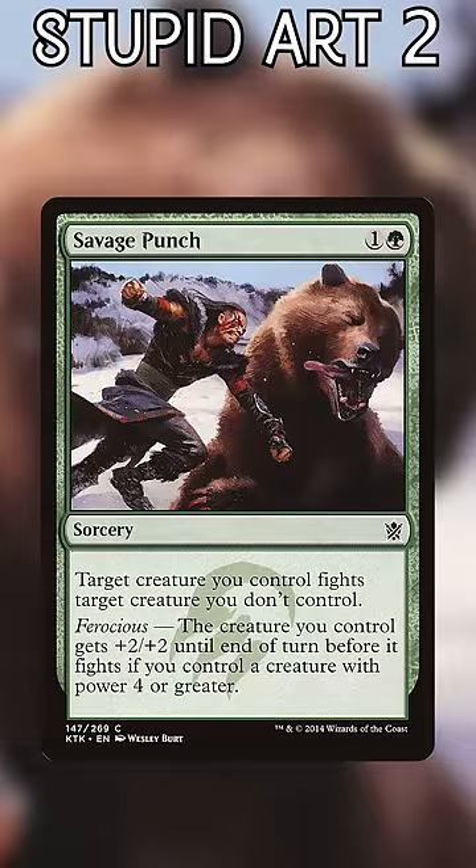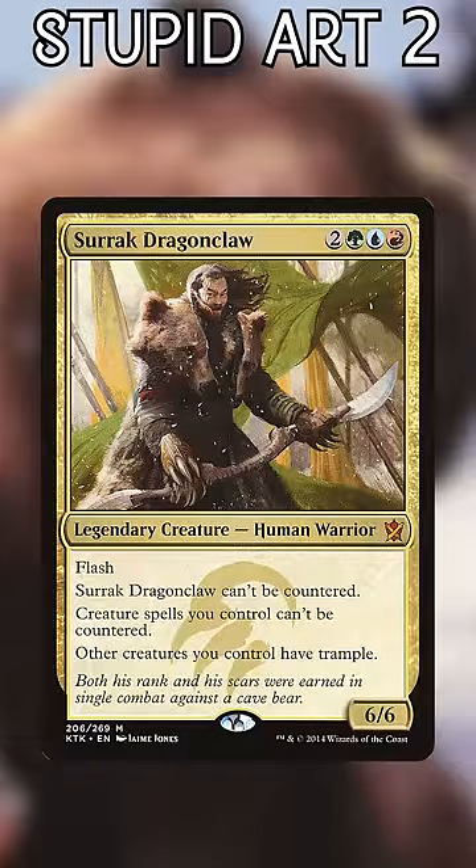Savage Punch. Just a man — Surrak, actually — punching a bear as hard as he can. What really sells it is the tongue flying out. The best part though is the lore: Surrak befriends this bear, and when it dies beside him in combat, wears its skin to honor it.